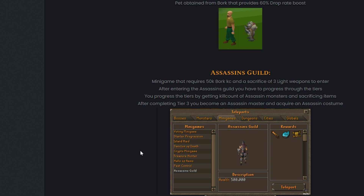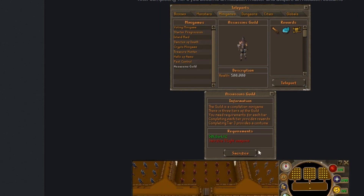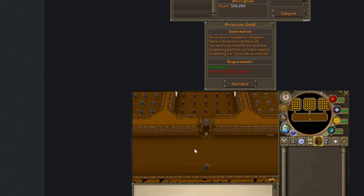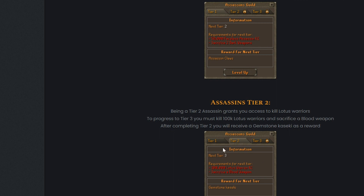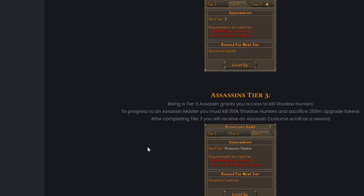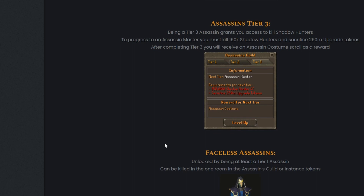Here is the new Assassin's Guild — a new minigame that requires 50k Bork kills and a sacrifice of three white weapons to enter. After entering, you progress through tiers by getting kill counts of assassin monsters and sacrificing items. After completing the tiers you can become an Assassin Master and acquire an assassin costume. There are three different costumes. Beginning at tier three, it grants you access to kill shadow hunters; Assassin Master requires 150k shadow hunter kills and a sacrifice of 250 million upgrade tokens.